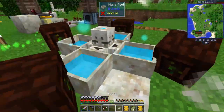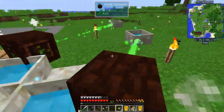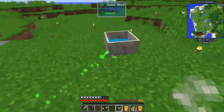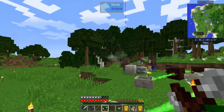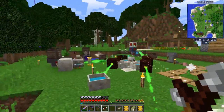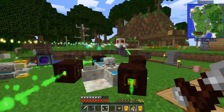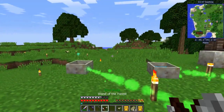To place a spark, just right-click on the mana pool, then put the spark above it. You can right-click on a spark with your wand of the forest when it is in function mode and it'll show you all the sparks it's connected to — make sure they're close enough.